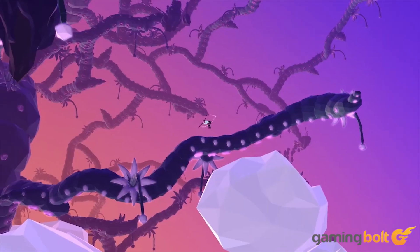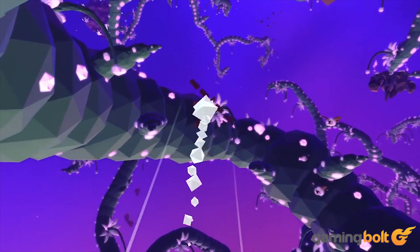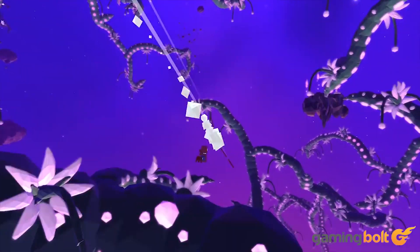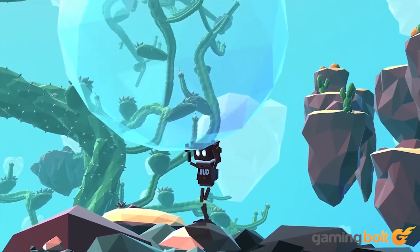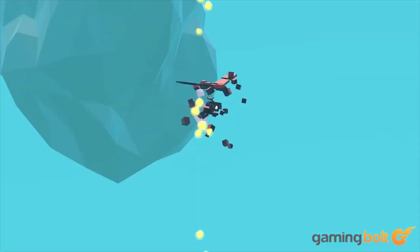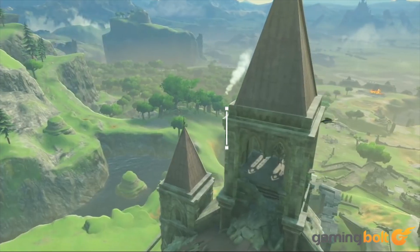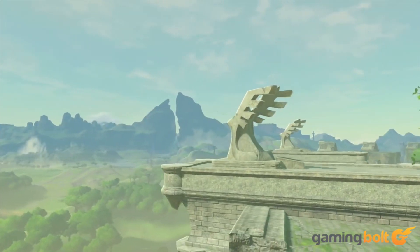The very goal of Ubisoft's Grow Up series is traveling to greater heights to recover pieces of Bud's spaceship, MOM. You'll accomplish this by researching and growing plants, going higher and higher until you can barely see the bottom. It can get a little dizzying at times, and the controls aren't always the most cooperative, but Grow Up presents some interesting sights from up high.